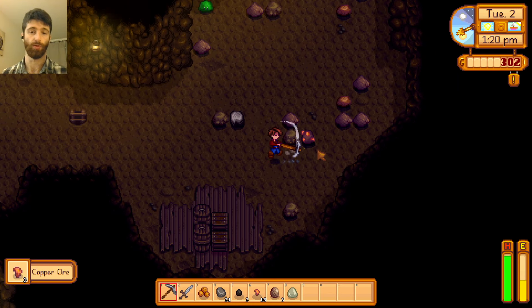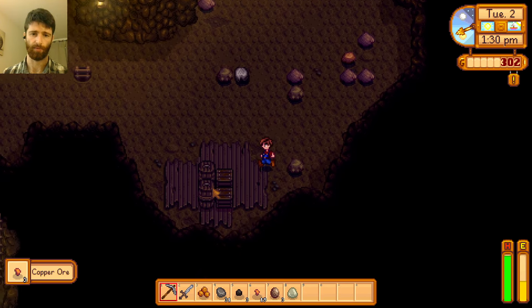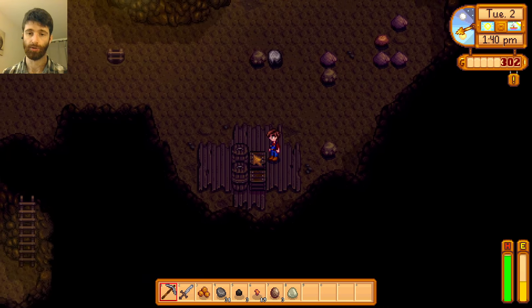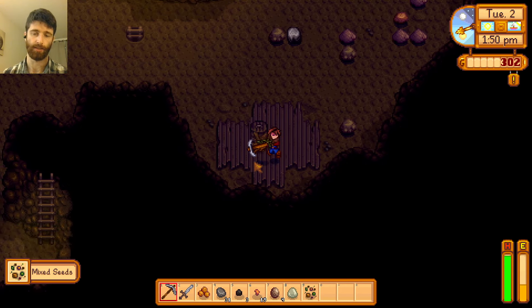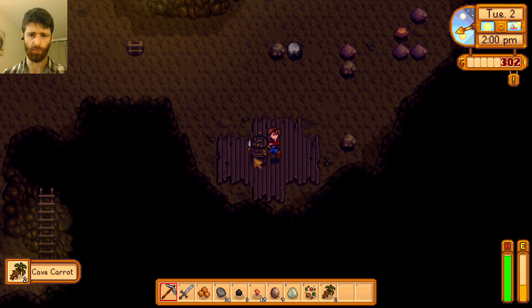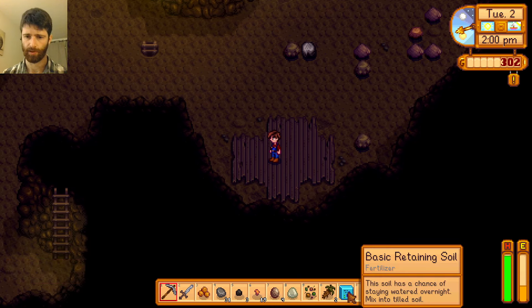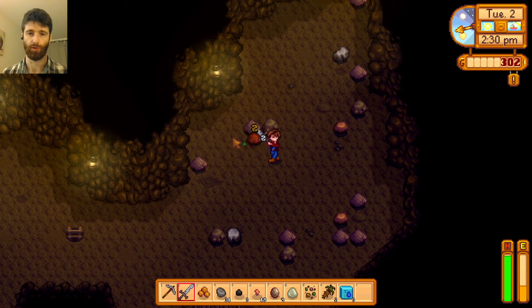There are other things over here. I will investigate that right now. What is this? I can break this. Geode — there's valuable stuff in here. Mixed seeds. Cave carrot — that sounds valuable. Basic retaining soil. Retaining — meaning if it rains, the water will stay there longer. It will retain the water.